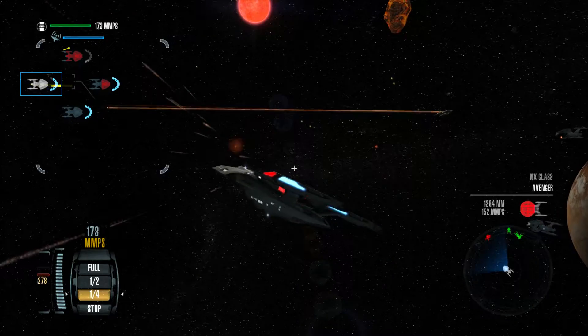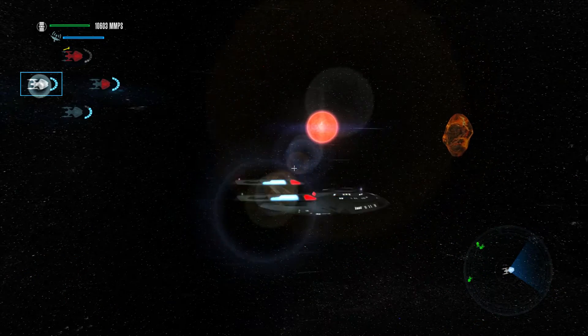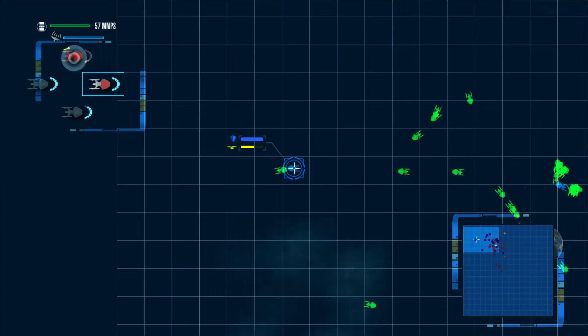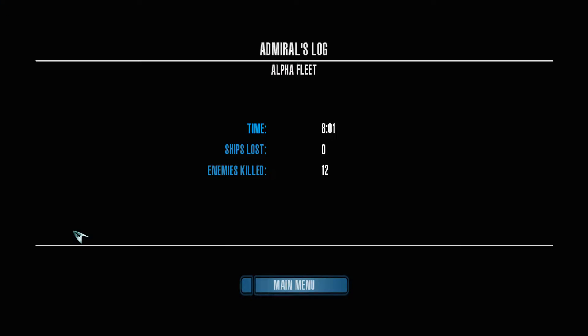Not gonna lose a ship on my watch, although we probably have lost a few — it doesn't keep track, really. It only tells me which of my command ships I've lost, the ones that I personally have the ability to control. Hey, we have warp capability — that's pretty good. Kaboom. Alright, that battle took just over eight minutes — almost exactly eight minutes. My four lead ships were able to destroy 12 of the enemy NX-class ships, and the other 20 were taken out by my allied computer-controlled ships.